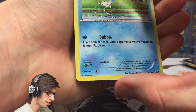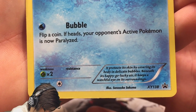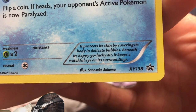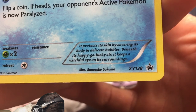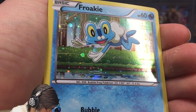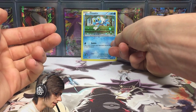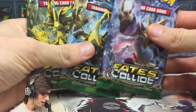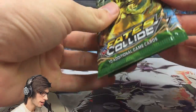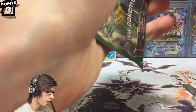The promo doesn't count in the battle of course, but this is Froakie — it has 60 HP with the attack Bubble, which says flip a coin; if heads, your opponent's active Pokemon is now paralyzed. This is XY Promo 138. It says it protects its skin by covering its body in delicate bubbles; beneath its happy-go-lucky air it keeps a watchful eye on its surroundings. It's a really nice promo — you can see Froakie's reflection in the water. Hopes are high — we've got three booster packs: Mega Alakazam, Lugia Break, and Delphox Break.